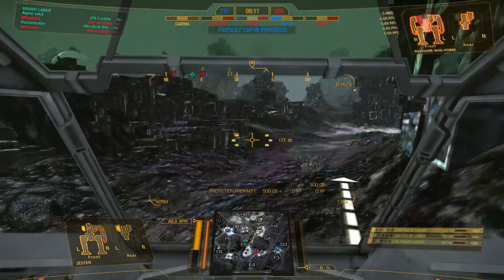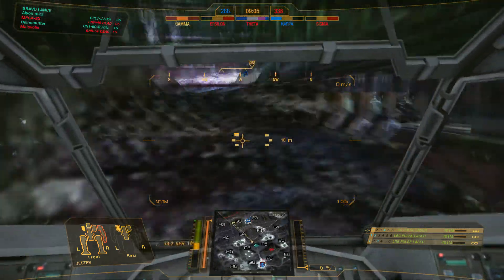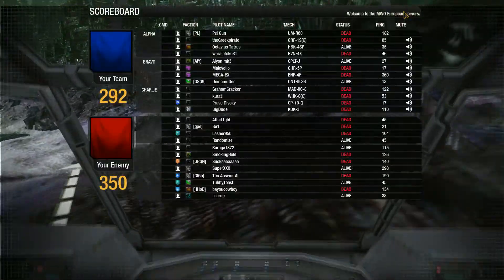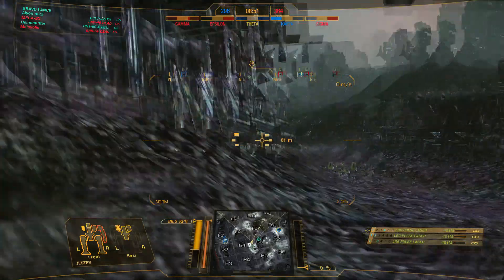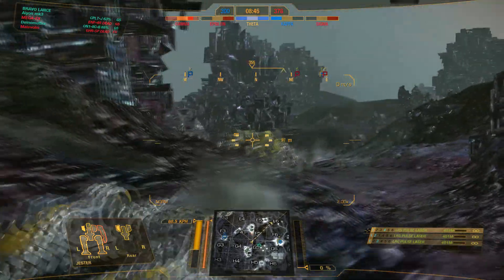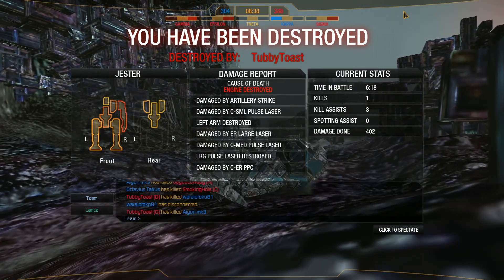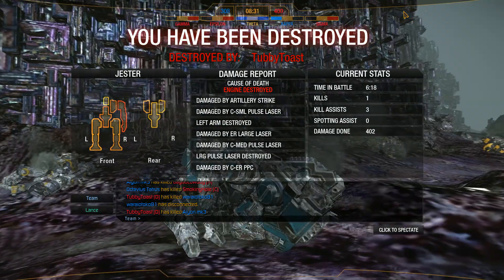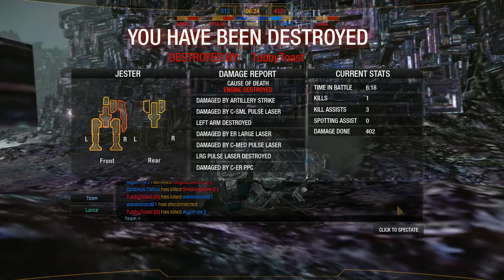My ally in that direction got killed, so this might be bad. There's only three of us left and five or six of them. We're in trouble — they have resource point gamma, we are in serious trouble. The enemy are at 50% resource capture. Hit my open torso — there was no arm left on that side and it immediately took my mech out. But 402 damage, so I was definitely dealing it out.